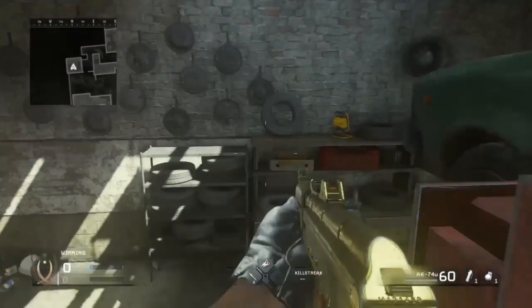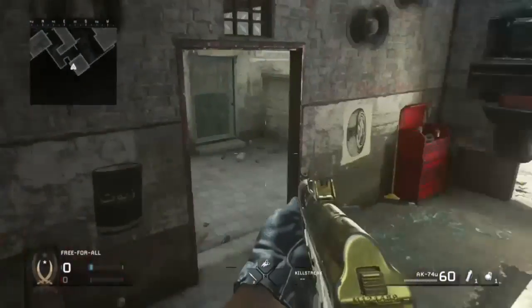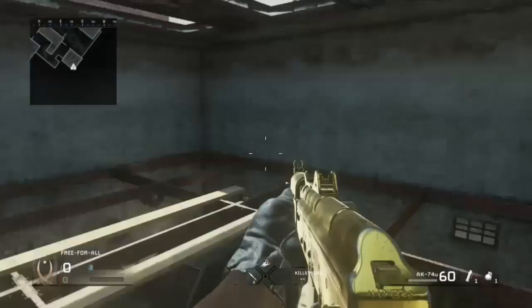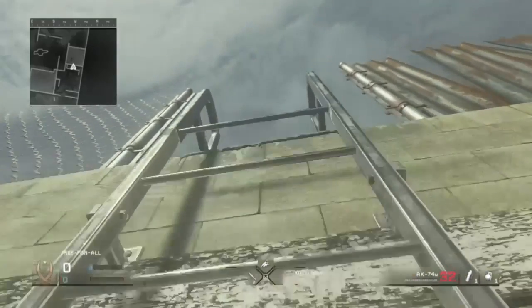Coming in at our first spot, it's in the garage. As you can see I messed up on there, but you want to come into this little red box and you want to sprint jump onto the table, jump onto the car and onto the roof. Now this one's been around since COD 4 — I used this a lot in Michael Myers back in the day. Really good spot, I really like this one.